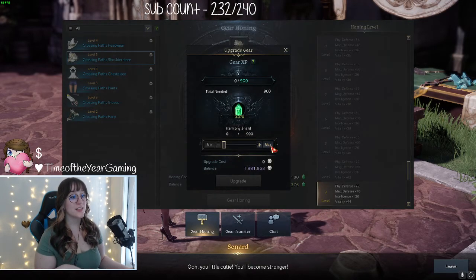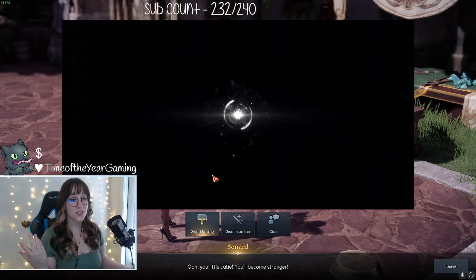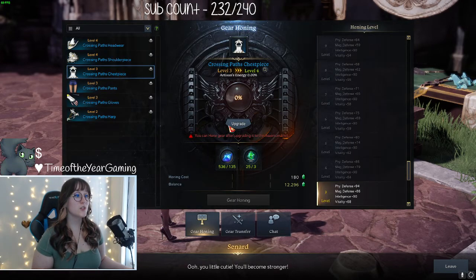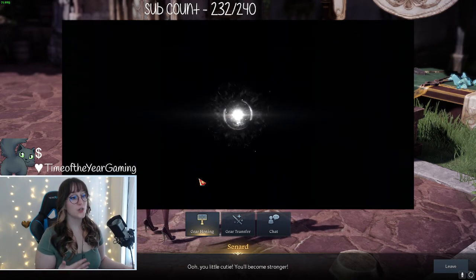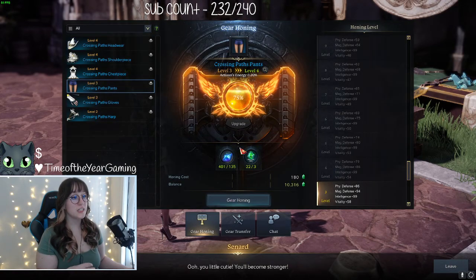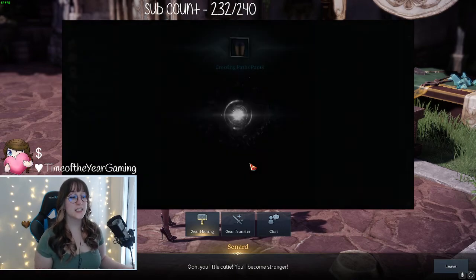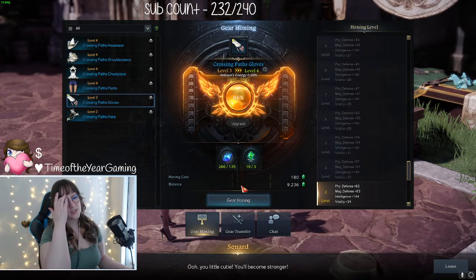As long as you continue to do your dailies, you will continue to have the materials you need to hone your gear. This is all you have to do. Once you get the Crossing Paths gear — which you receive if you boost a character, or get it from your first chaos dungeon — you equip it and just continue to gear hone it. This is only available after level 50; you have to hit level 50 and proceed through the story to unlock this. Honing is basically how you increase your gear score in this game.